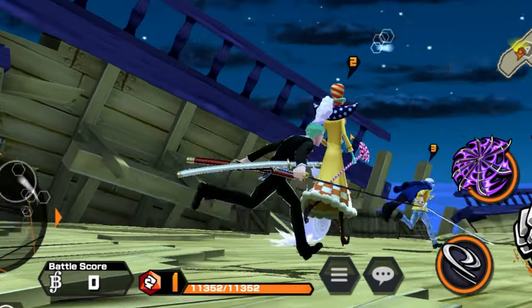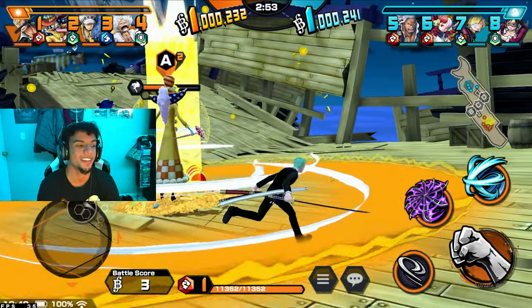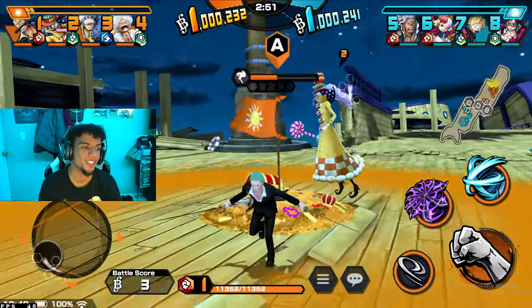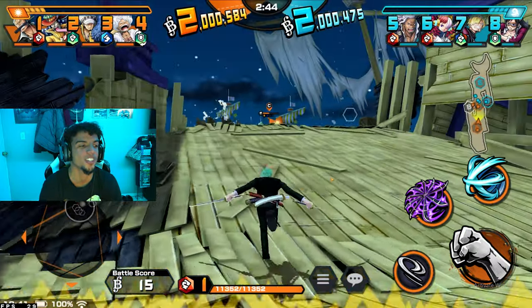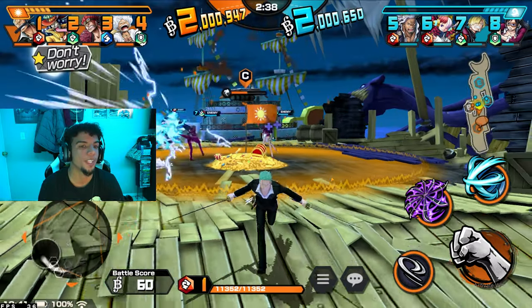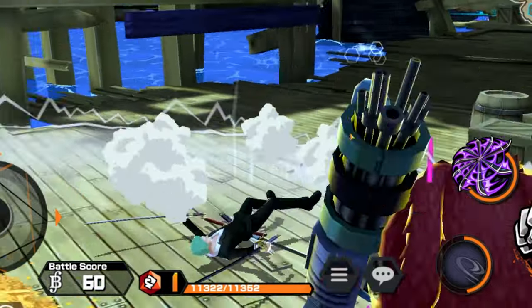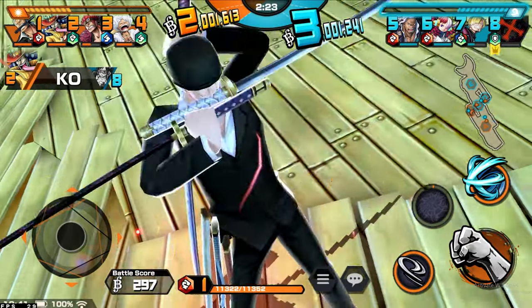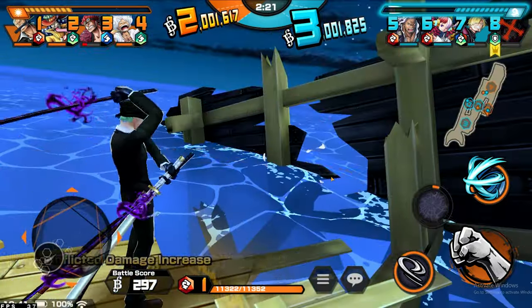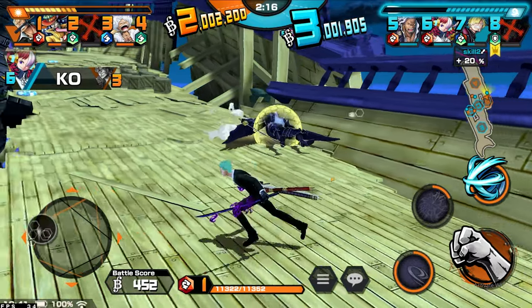Dressrosa Zoro is probably one of the best looking units of Zoro in the game. This dude is wearing a full suit, and his whole arm is infused with armament Haki on the swords — it looks so cool. He's an attacker unit. What's this skill? The durag came on and now everything's infused with armament Haki!